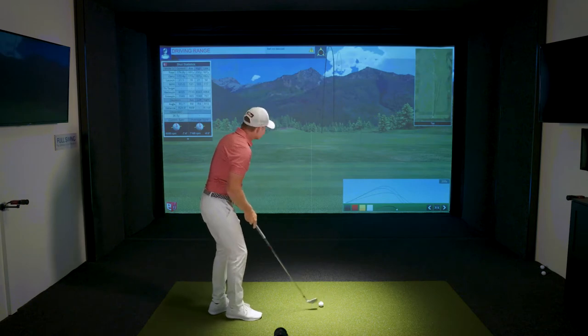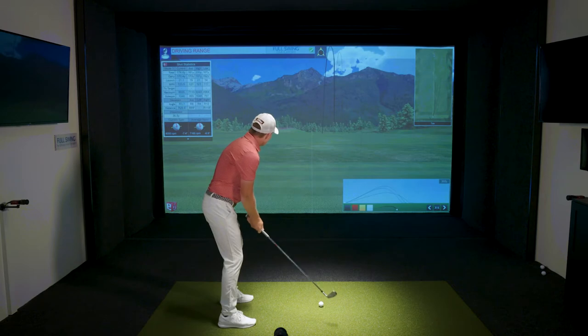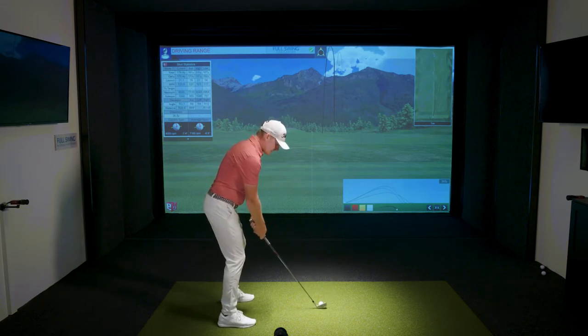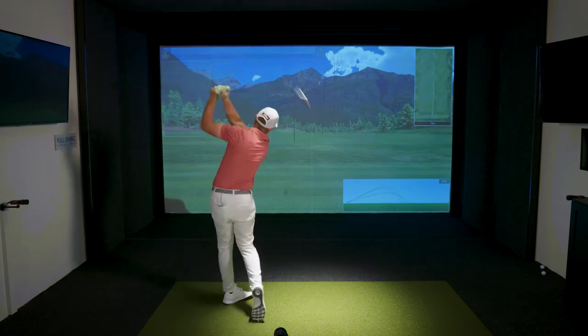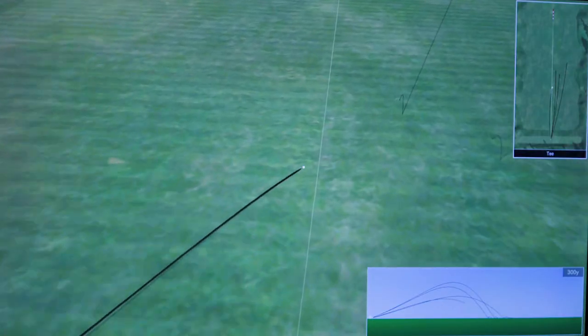Now let's go to the fade side — the left to right — starting with the low one. Aim offline to the left, ball goes back a little bit, and I create that swing sensation. There we go. Look at that thing curve right back to the target. Low fade.